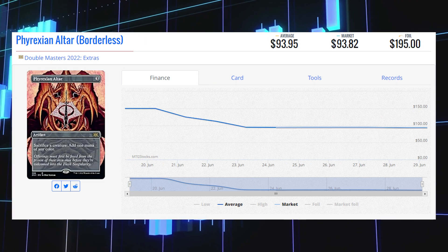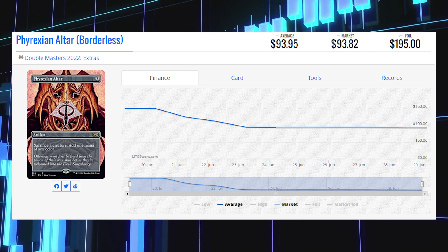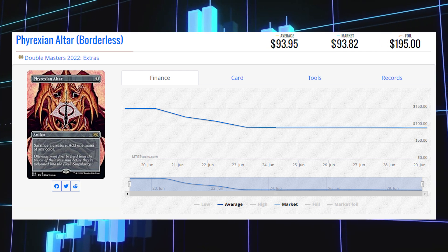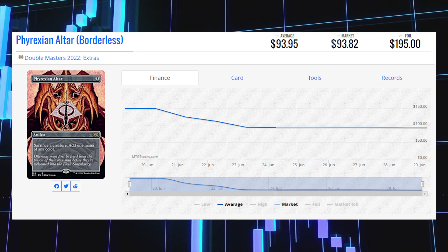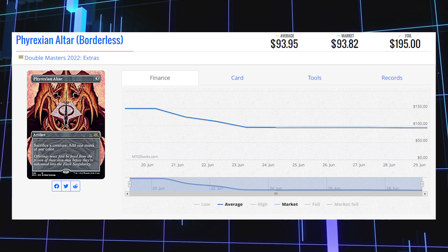Next up is Phyrexian Altar, a rare borderless card from Double Masters 2022. This version of the card is currently sitting at $93.82 for its market price. Its average price is $93.95, with its average foil price at $195.